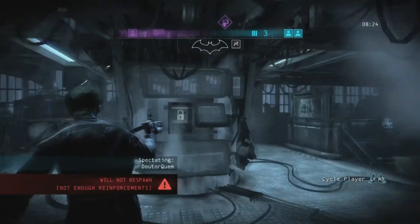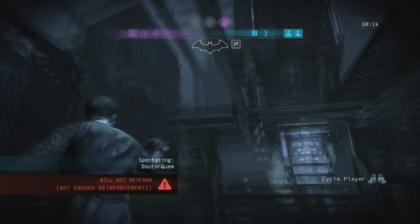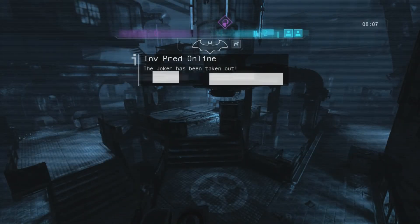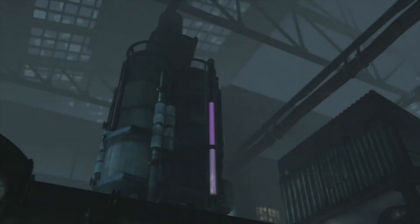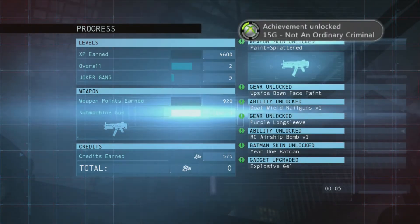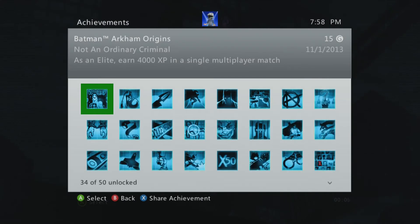I had a lot of fun with this multiplayer, a lot more fun than I thought it would be — it's kind of like the Assassin's Creed 3 multiplayer that I played. And there it is: first match bonus, 2,500 points. So it's a lot easier to get the achievement, and I got 2,600 experience points. Also, if you win the match you get another 1,000 experience points. There's the achievement for Not an Ordinary Criminal — as an elite, earned 4,000 experience points in a single multiplayer match.